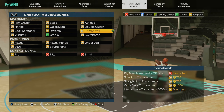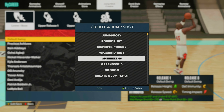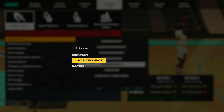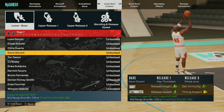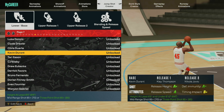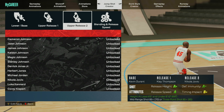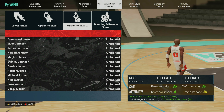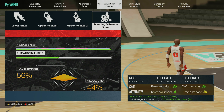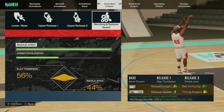Let's go check out the jump shot. I use this one mainly right here. If you have an 85 three-point shot, I'm using KD as the base. I got Clay Thompson as release one and Nikola Jokic as release two, and the blending is 56/44. Because if I go more to Clay Thompson it goes up to 86, and I got the release speed full.